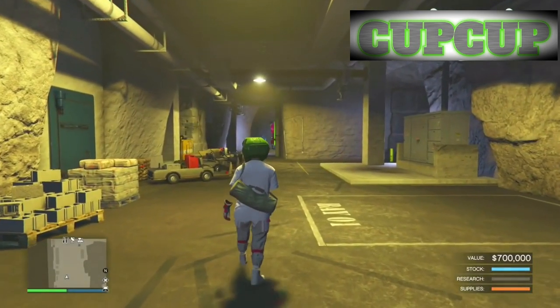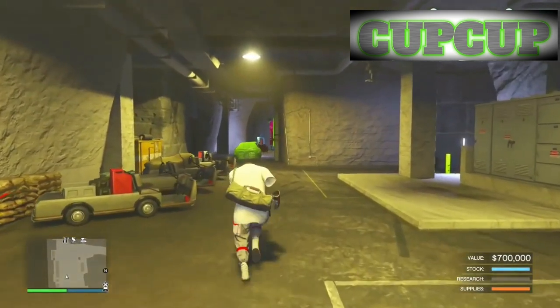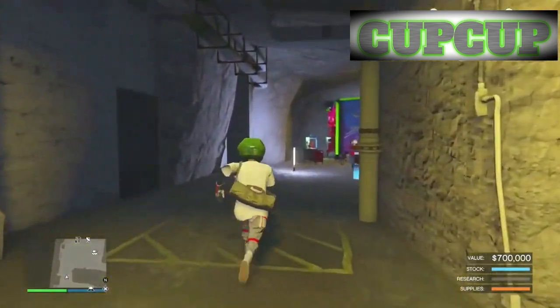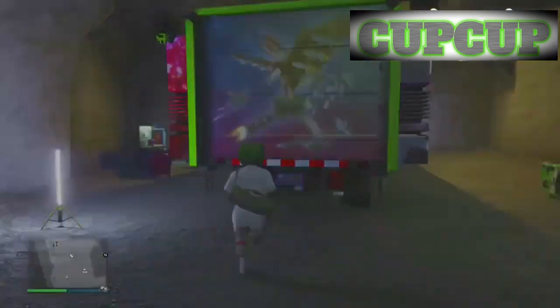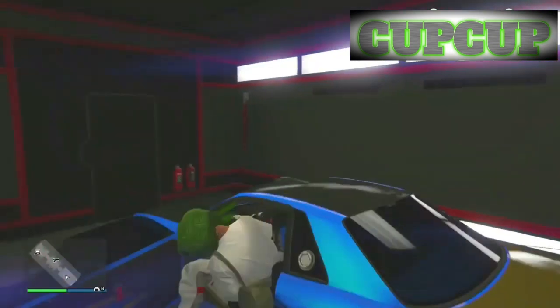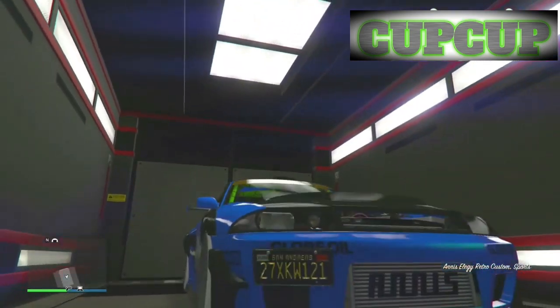Make sure you've got an MOC inside your bunker, and your Retro Custom needs to be in the MOC, because the Retro Custom sells for the maximum amount of money — that's what we're using today. From here, get into the MOC and drive the Retro Custom outside. That's your very first step. Also, make sure you're in free aim and in a public lobby.